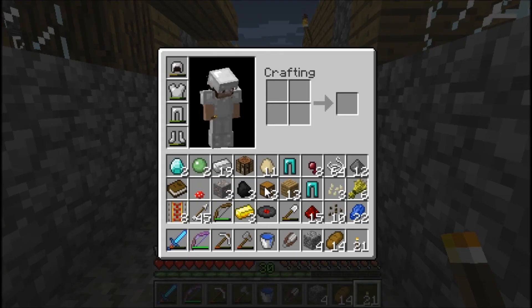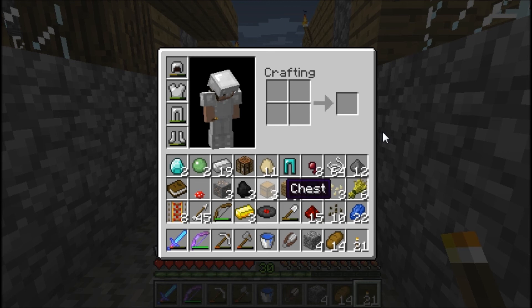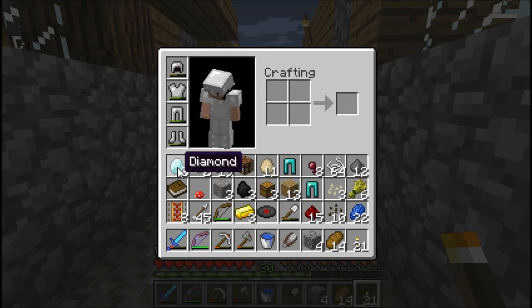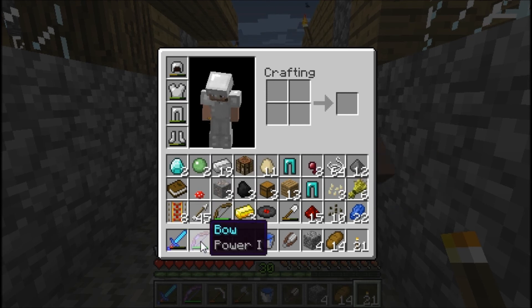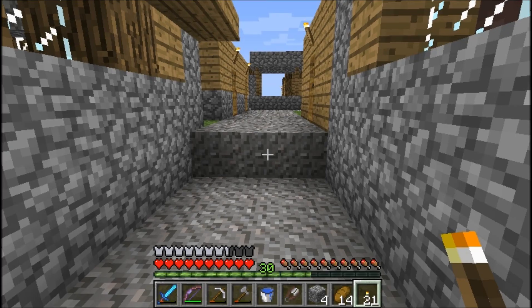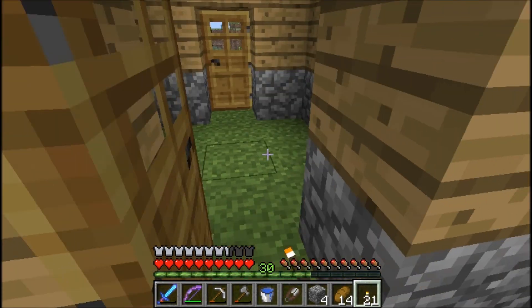I forgot to show you guys the dungeon loot that I got. I got two pairs of diamond leggings - thank you, Sparks Tweaks Mod. I got one of the records; since I left all of them back at my old base, I could probably use some more out here. I got two diamonds, a book, and powered rails I think came out of a mineshaft chest. I still have the powered bow - I don't remember where I got that, might have been a rare drop from a skeleton. Apparently I got eggs, which is kind of unusual dungeon loot.